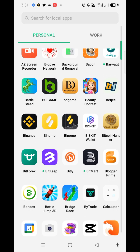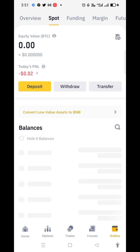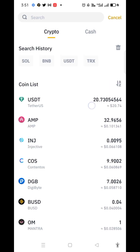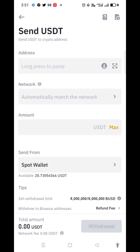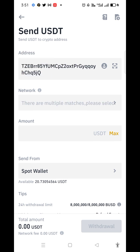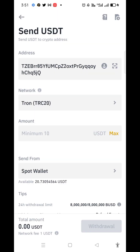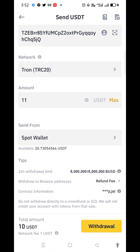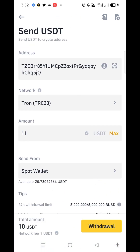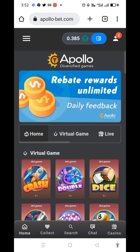Open Binance, go to the wallet, click on Spot, then click on Withdraw. Select USDT because I am going to deposit USDT on this site. Just paste this link and select network TRC20. Minimum deposit is 10 dollars — write down 10 USDT — because one dollar fee is cut by Binance. Then click Submit; within 10 minutes your deposit will be approved.